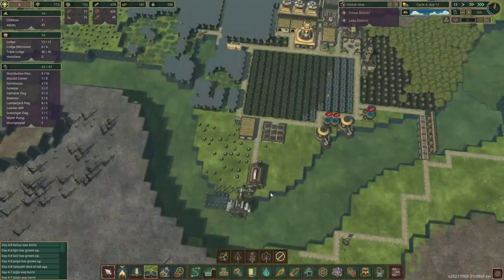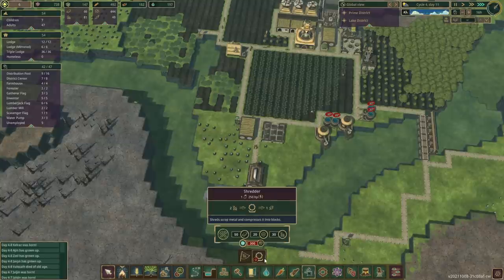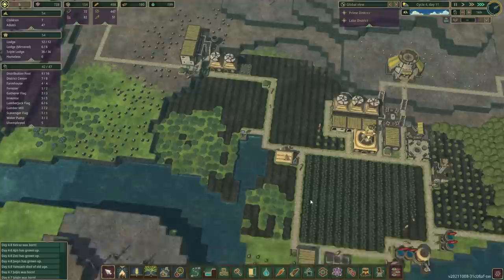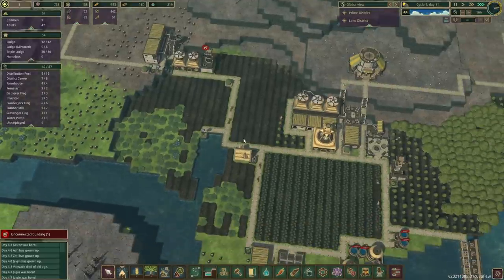We'll lower this, because I do want this area to be set up so that we can build the Shredder here. 300 Science, which we definitely have. There we go — trees are being planted.